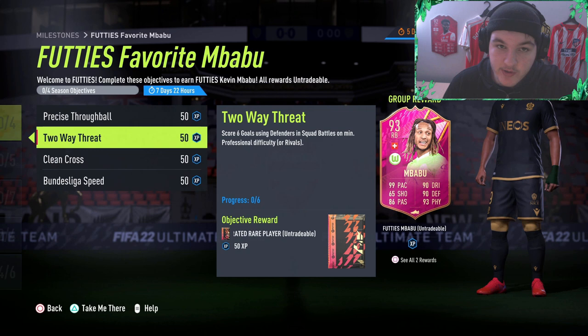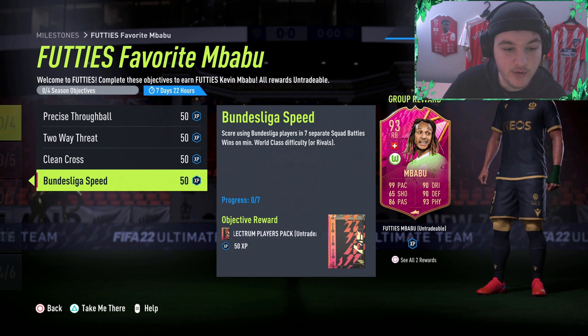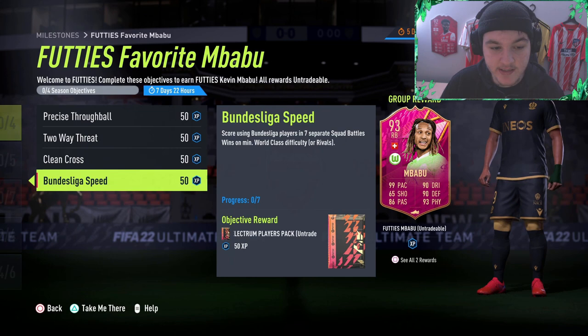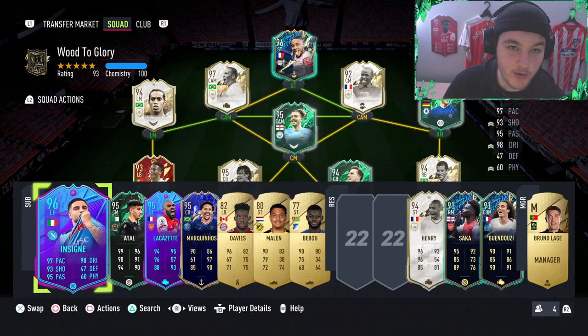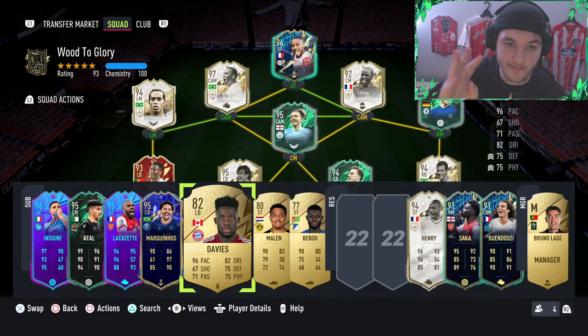Scoring six goals using defenders is where people will get a little bit stuck. I'm going to do this video a bit differently — I'm not going to build a squad builder today. There's no point building a full Bundesliga squad builder when you only need to score using a Bundesliga player in seven separate matches. These other objectives — through balls, scoring with defenders — do not have to be Bundesliga players. So I would use your main team, but with three super subs on the bench.